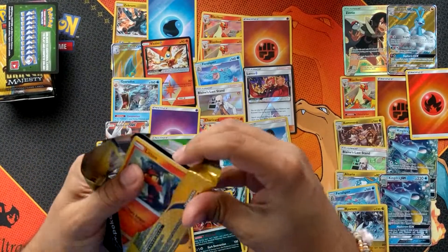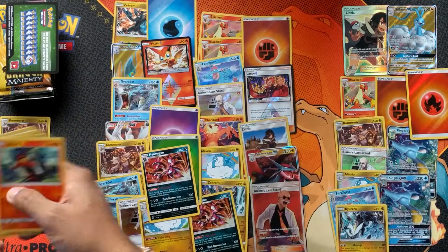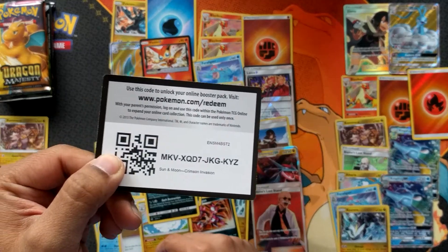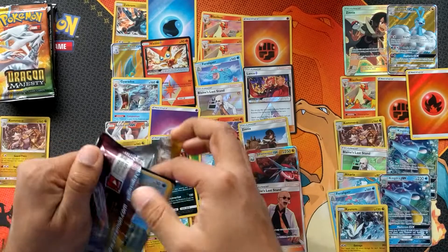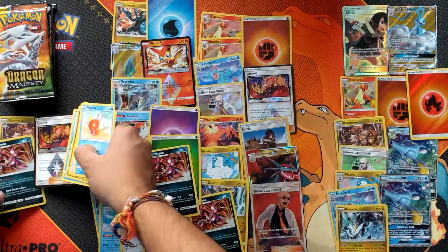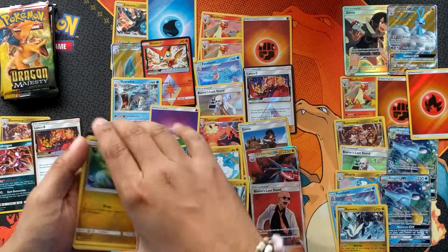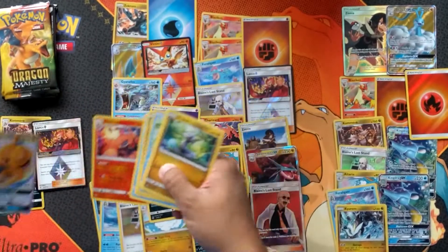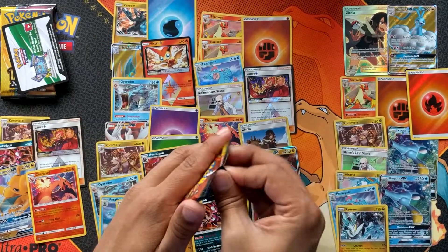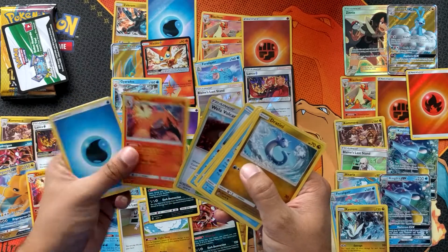For the last six packs for half the other box — Kommo-o. Random code again. It's a Focus Hold. And Lance Prism Star! Oh — reverse Charizard and a Dragonite GX. Pretty sweet.